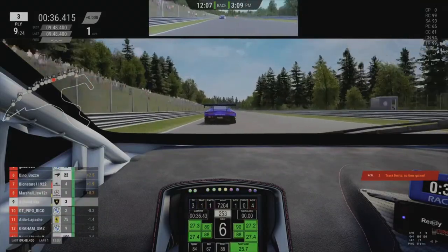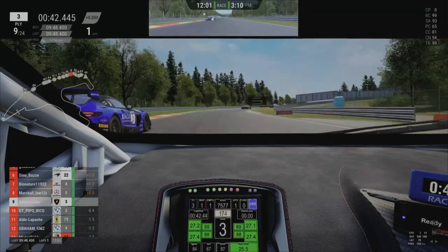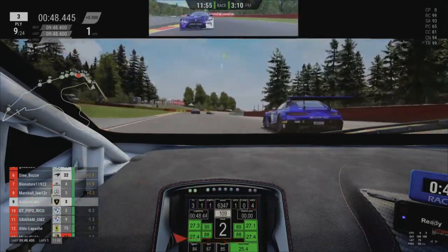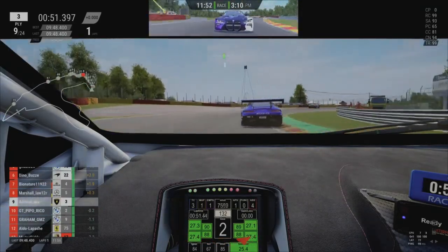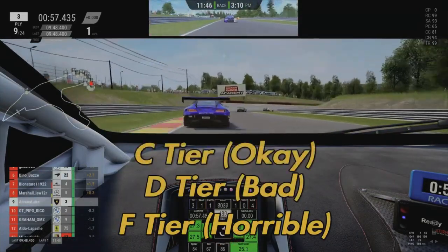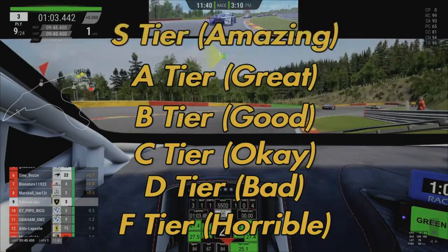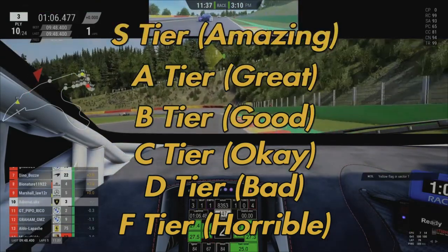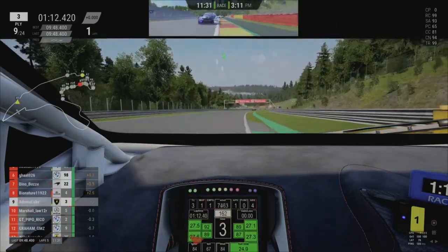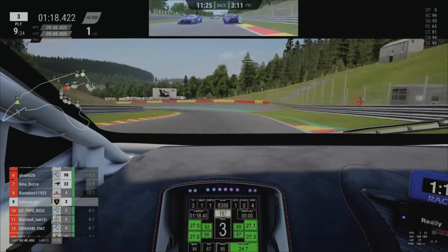Hello everyone, Adrenaluke here. I'm really excited for this one — I'm going to be ranking all 22 tracks in ACC from worst to best. Keep in mind these are my personal opinions and obviously not everyone's preferences will match mine. I'm going to separate them into tiers: F tier horrible, D tier bad, C tier okay, B tier good, A tier great, and S tier amazing. I'm judging them purely on how enjoyable they are to drive and the quality of racing at each circuit. Anything regarding legacy or historical value will not be considered.